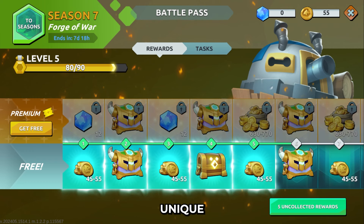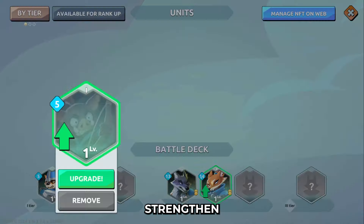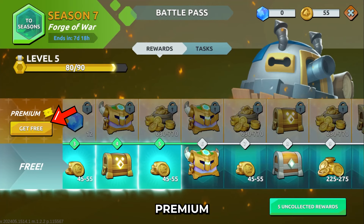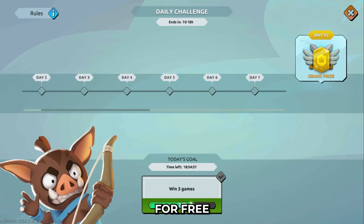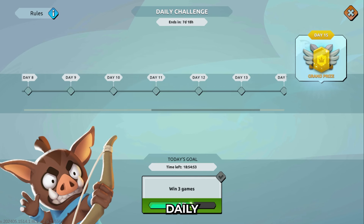Each level comes with unique rewards like gold, chests, and even more cards. You can add these cards to your units to strengthen your deck, and use the gold you earn to level them up and become stronger. You can also get the premium battle pass to unlock even bigger rewards, stronger cards, and gems. You can get the premium battle pass for free if you play Wild Forest for 15 days and complete the daily goals.